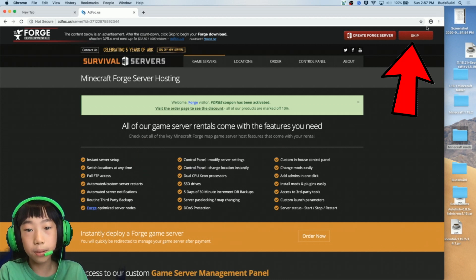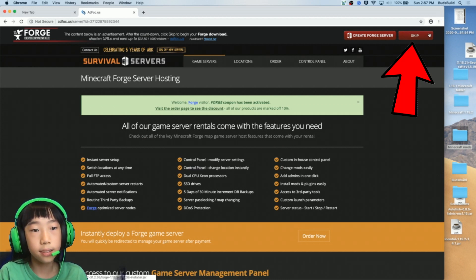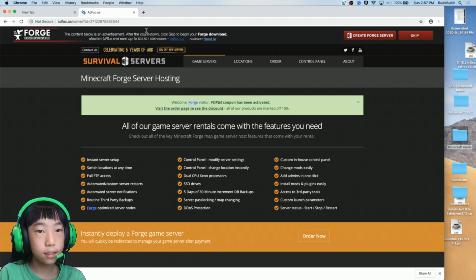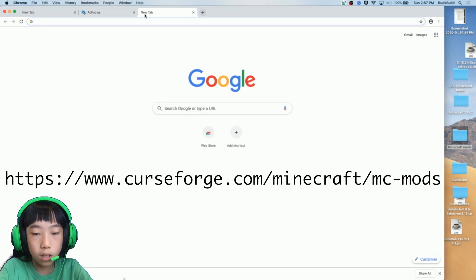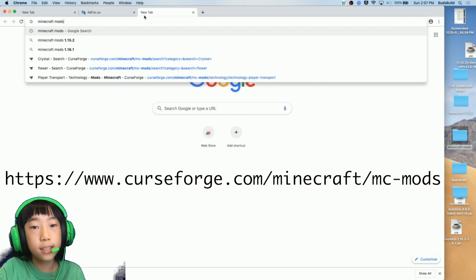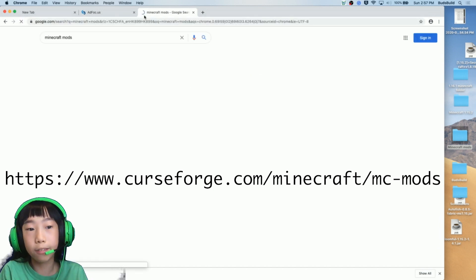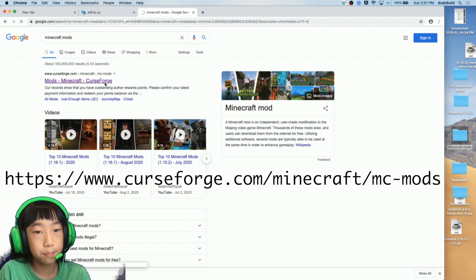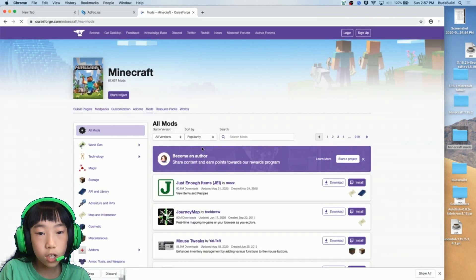You can see 'skip' so you can just skip all this, and then it's going to be here in Forge. While that happens, we'll go to Minecraft mods. This is the easier way — you just type in 'Minecraft mods' and then Curse Forge will come up, which is what you want.